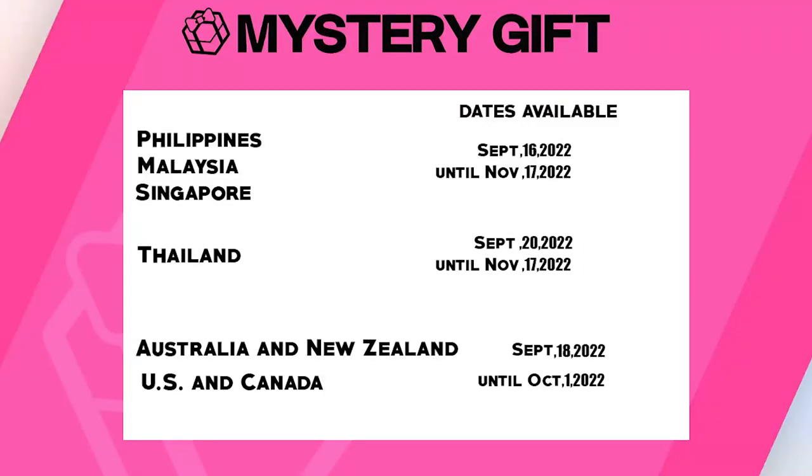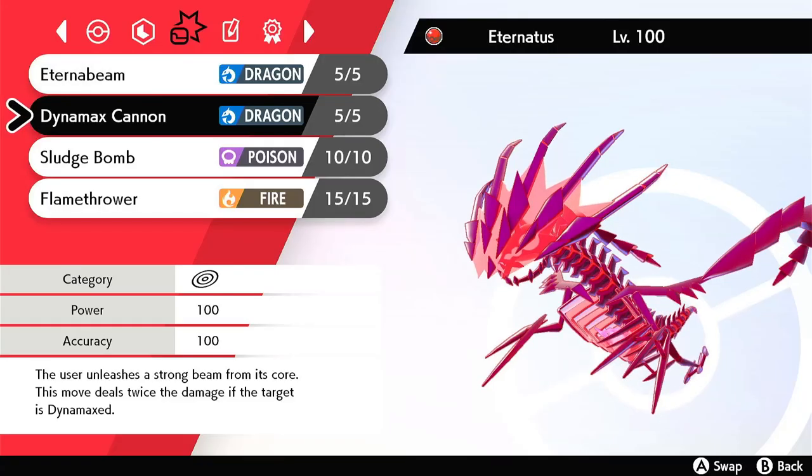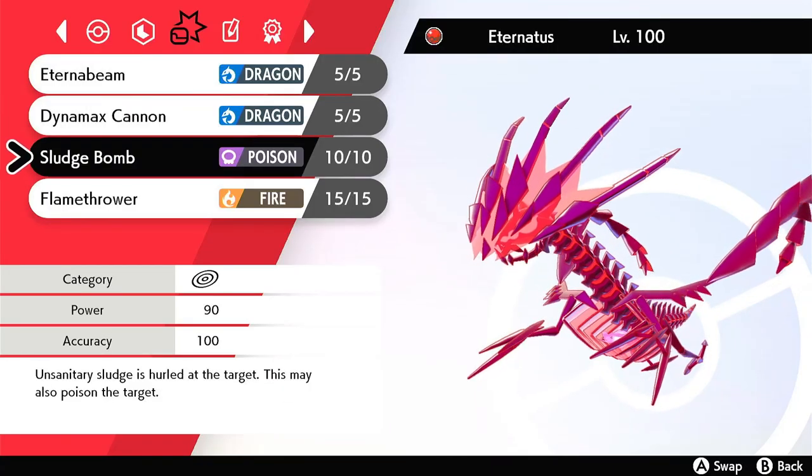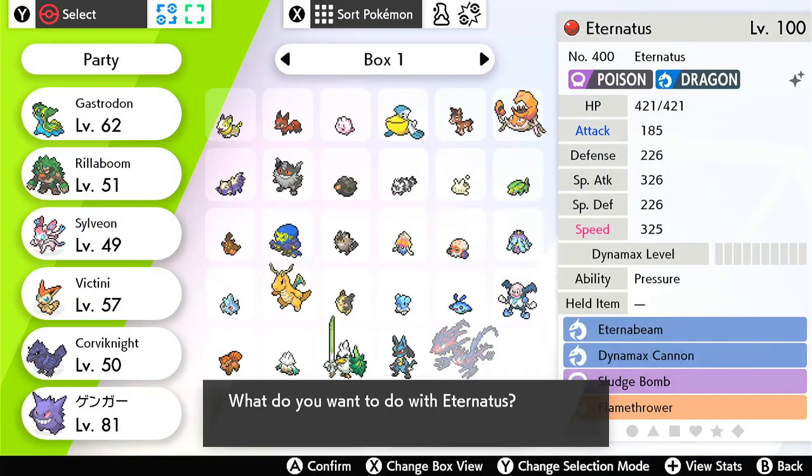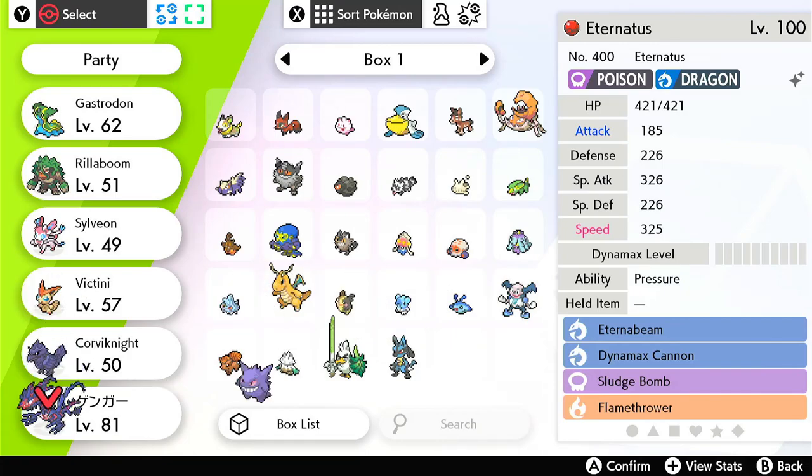You'll just have to go to any EB Games store to get the code. For US and Canada, it'll be tomorrow in your time zone, September 18, 2022. Just go to any GameStop stores and I think they'll be open at 11 a.m. When you go to your store, all you need to do is ask the employee for the Shiny Eternatus code for Pokemon Sword and Shield. You don't have to be shy because they really need to distribute all of them. They are not for sale — they are totally free.